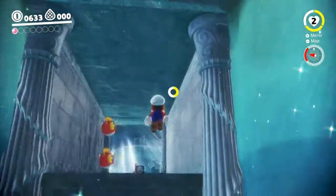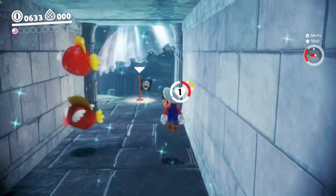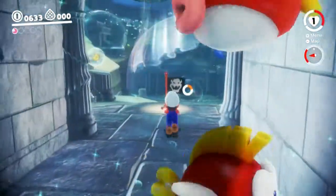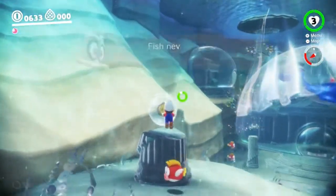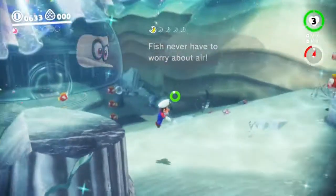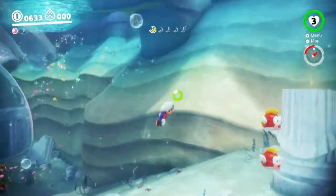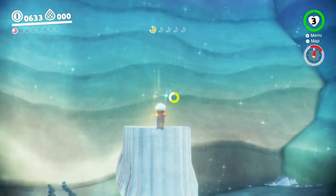Okay, we only got two. We're gonna go after all of them. Underwater entrance — whoo! There's a Power Moon right here in the bubble! Oh, it's another one of those shard tasks.